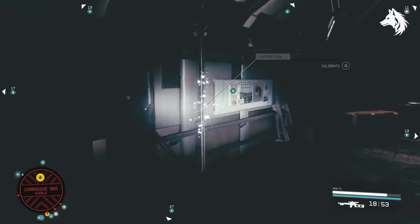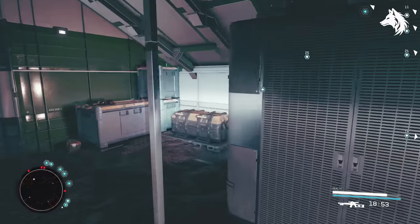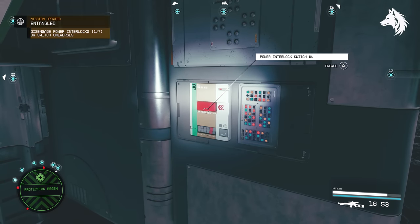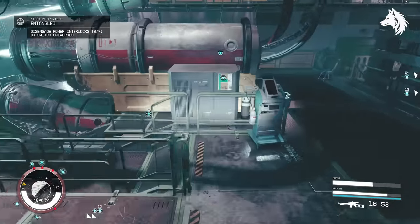Activate the computer and the first step is to degauze the switches. Click degauze and it tells you which switches to activate — all you're going to do is go to the switch, turn it on, and then turn it back off. Then switch to the opposite universe and do the same again.